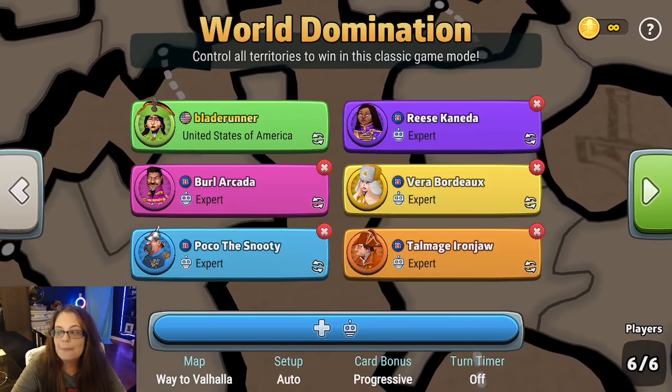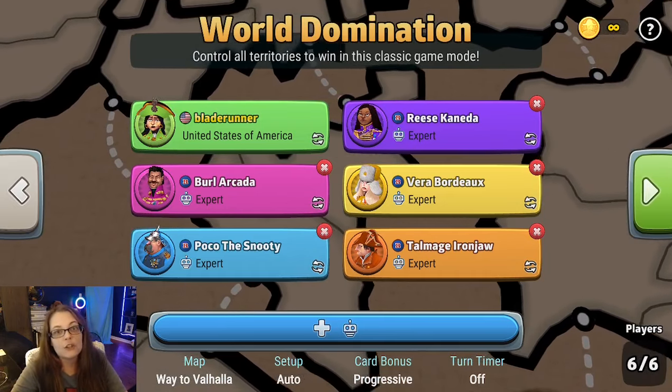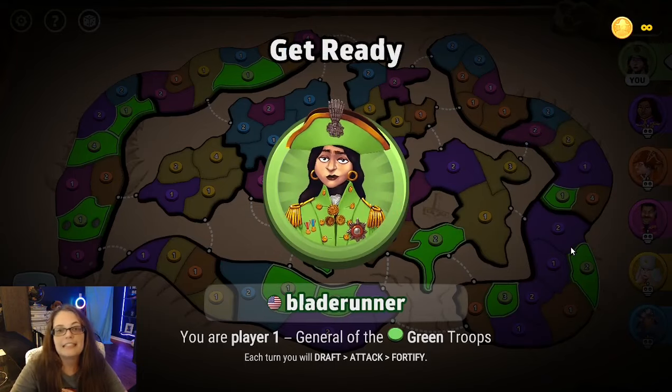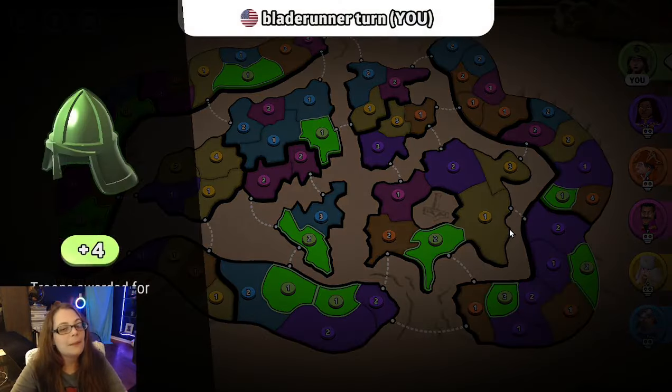Let's jump into this first map. It's called Way to Valhalla. This is an early access sneak peek — the maps are available on the 22nd. I'm going to be playing bots, and this is just to get a sense of the map, how it looks, how it plays, and to give my genuine opinion on it.